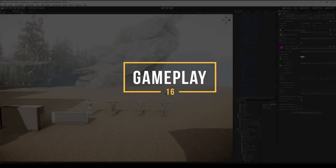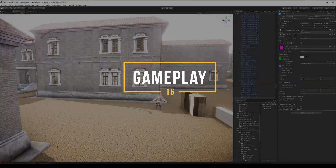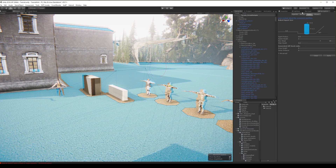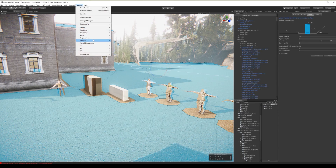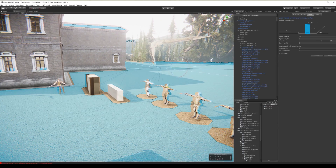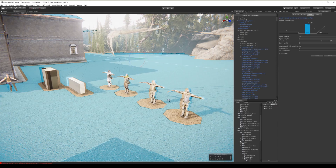I copied those five characters and also baked a navigation mesh. You go to Window > AI Navigation and press the Bake button so the AI knows where they can go.